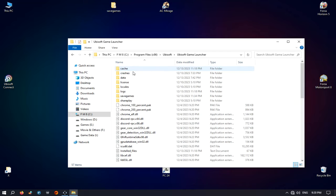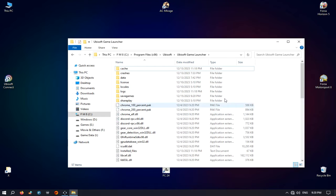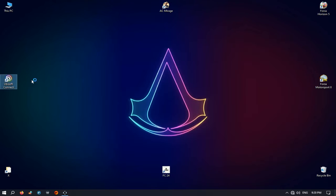And finally, replace your save game folder. Okay guys, it's finished. Let's run Uplay and launch Assassin's Creed Mirage in offline mode.